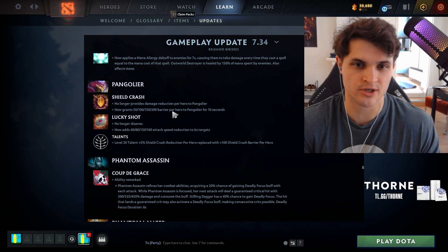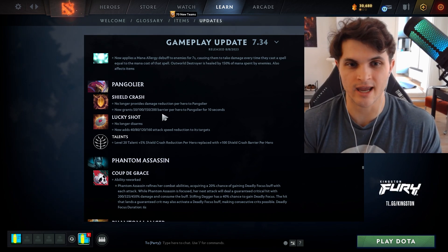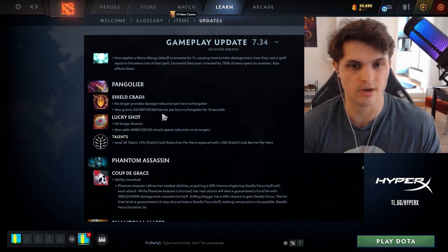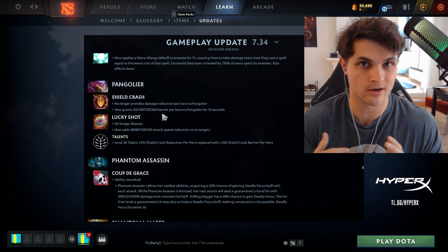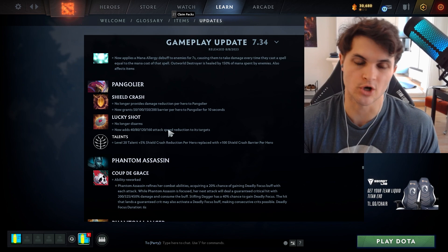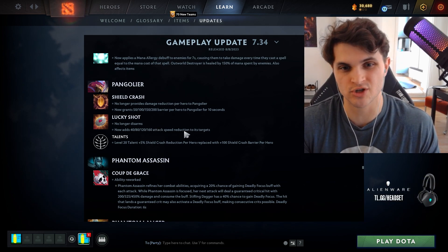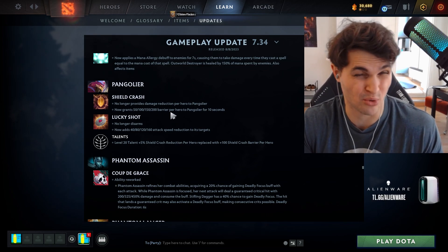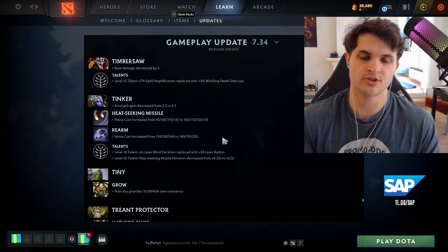Pangolier's Shield Crash no longer provides percent damage reduction and now gives a barrier. In the early game this is slightly better, but late game instead of reducing 70% of damage you're getting like an 800 barrier — percent damage reduction is significantly more impactful as the game goes on, so his late game got pretty much neutered. Lucky Shot no longer disarms; it just provides attack speed reduction. That is so much worse, so I think Pangolier is borderline unplayable.